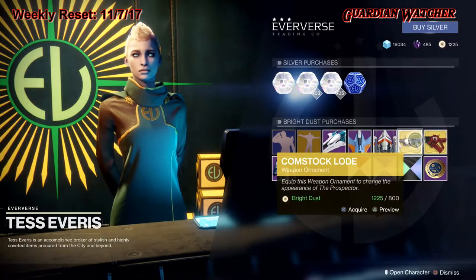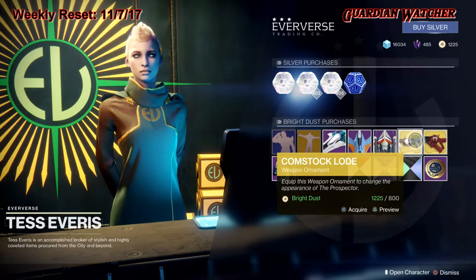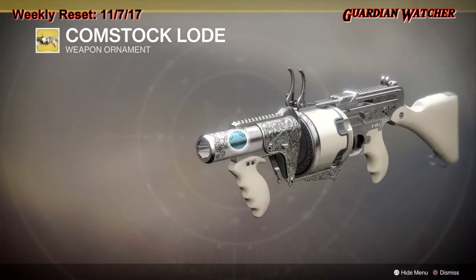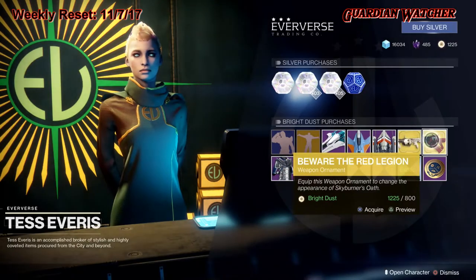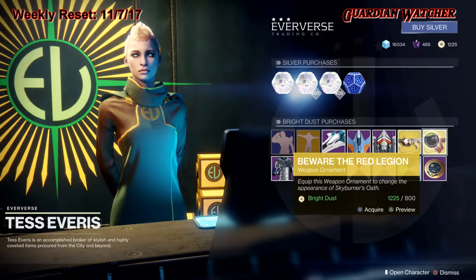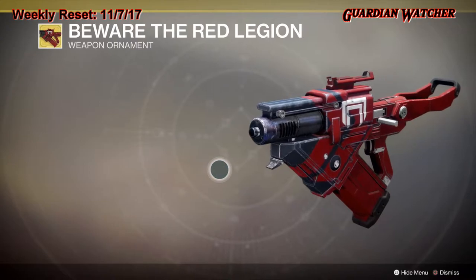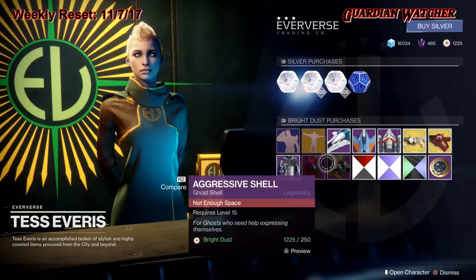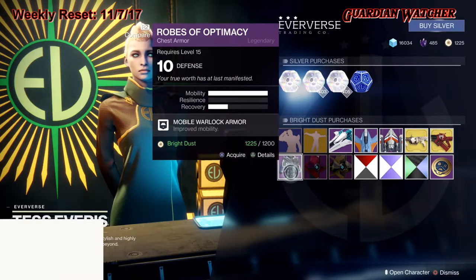We have the Comstock Load, which is an ornament for the Prospector — looks pretty decent. Then we have Beware the Red Legion, an ornament for the Skyburner's Oath. As for the armor piece of the week, we have the Robes of Optimacy, which is a chest piece.